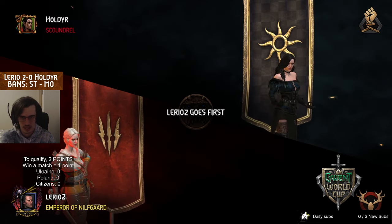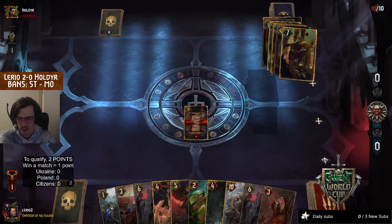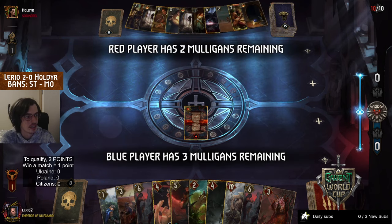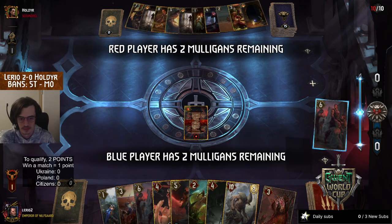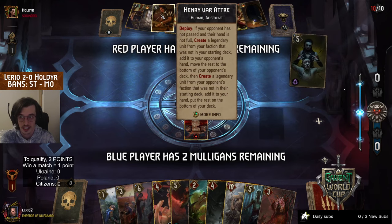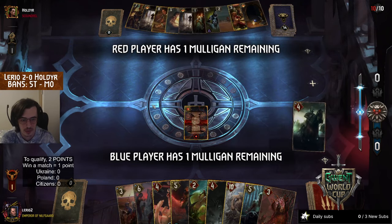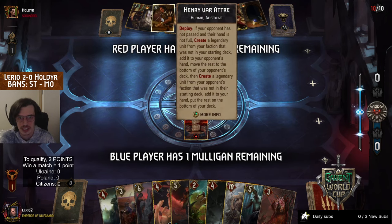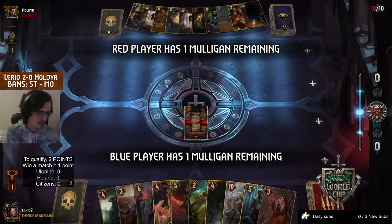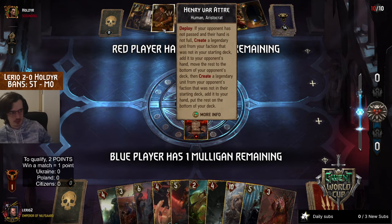Now we see Holder playing Enslave and Koshi - this was the last Lario deck. We do witness it here. This is a Henry that Holder has been playing in tournaments and World Cup tournaments - every time I think he brought Henry to play. Always fun to see the card, sometimes backfiring for the owner.